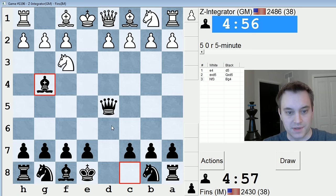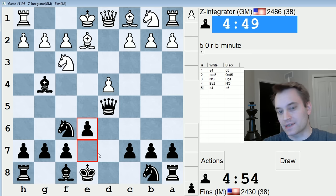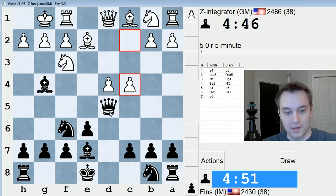He plays Nf3. I like Bg4 in this position. Usually they play Be2 and then play for d4. I'll just play Nf6. Nc6 is a much sharper line that Black can opt for. This line is considered a little bit passive, but in my experience Black gets plenty of playable positions to work with.